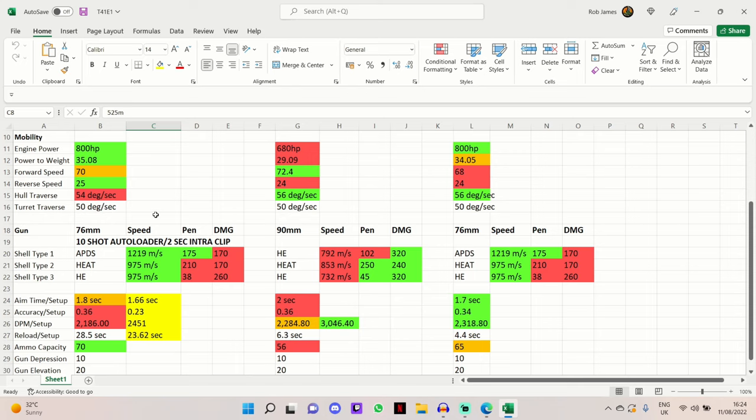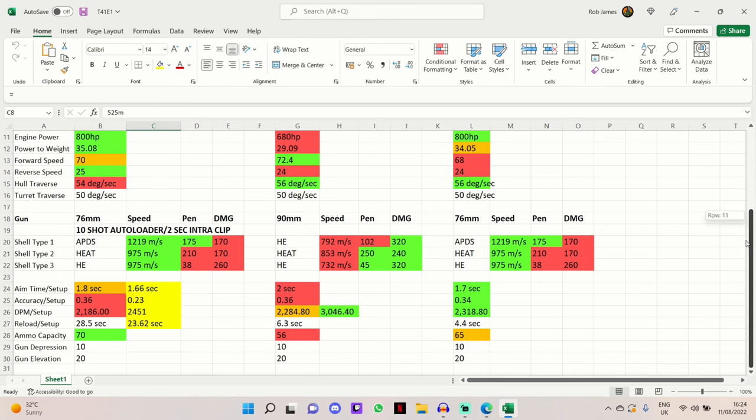This thing is very nimble - it's just a shame it's such a fat, chunky light tank. The T41E1 Bulldog has a 76mm 10-shot autoloader with a 2-second interclip reload, the M41 Walker Bulldog has a single-fire 76mm gun, and the Brazilian Bulldog has a 90mm gun. This 76mm on the T41E1 fires APDS as standard, which has very nice shell velocity, heat as premium, and HE as the third option.